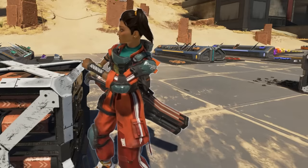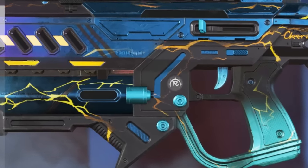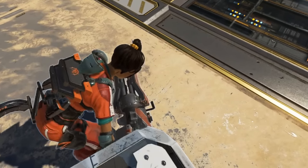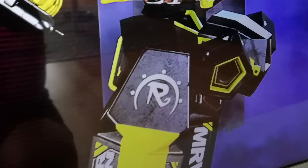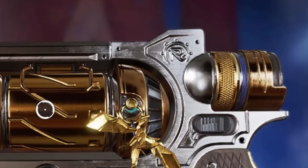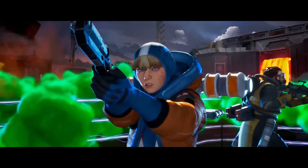Rampart is present in almost every part of Apex because she made the Rampage LMG and her logo is on it. She also made a huge selection of skins and reactive skins, and her logo is hidden in random places on those skins. A lot of these skins were made before Rampart was released, so they also acted as a teaser for her arrival.